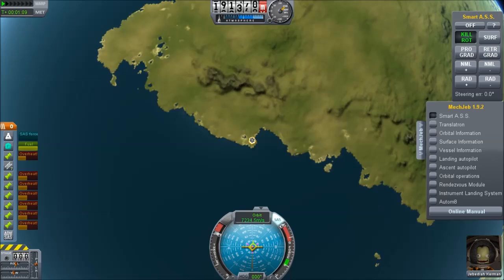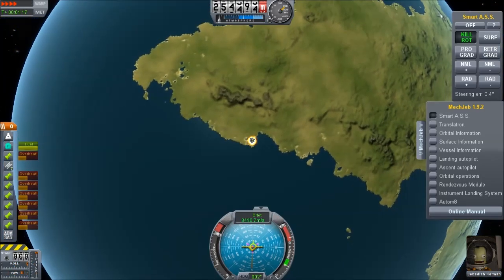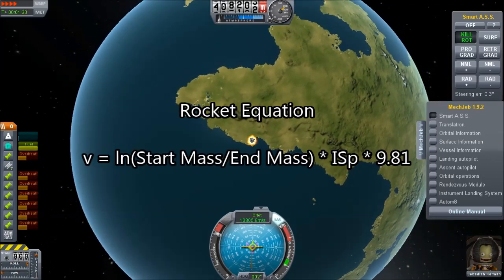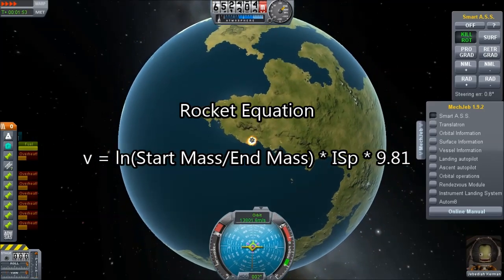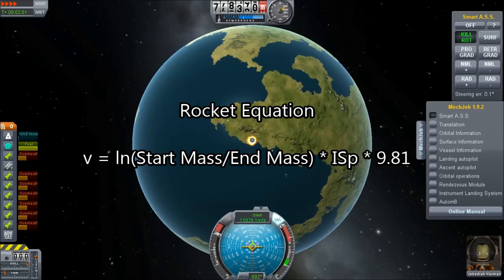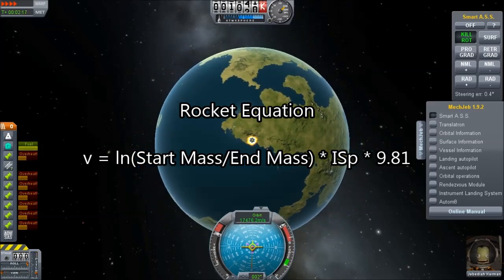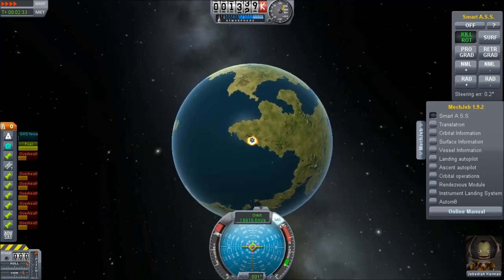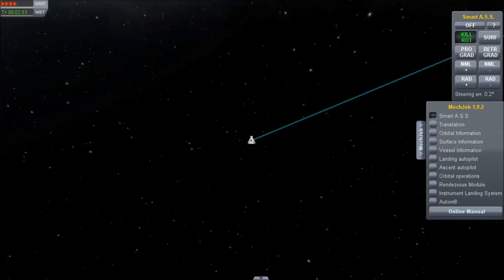I'm sure you all know the rocket equation by now. This is where you calculate the resultant velocity by taking the logarithm of the ratio between your initial mass and your final mass, then multiply that by the specific impulse of your engine and the acceleration due to gravity. That gives you the delta-V for the rocket. But we want to turn things around — we want to compute the size of the rocket based upon the delta-V requirements, so we need to invert this equation.